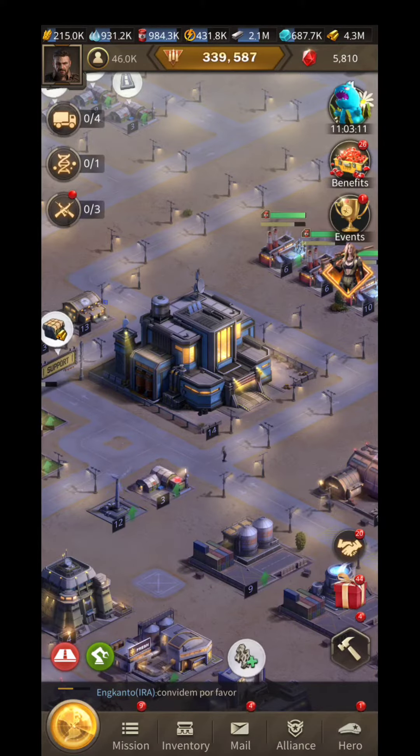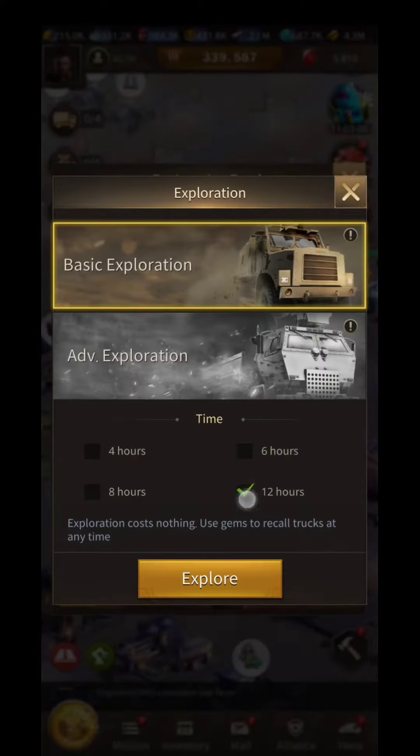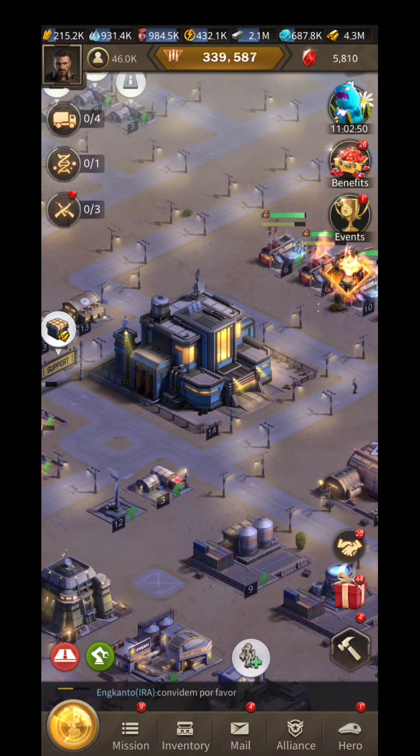Hi, this is Gamer MW from Zone 15. Today in this video I'm going to tell you how to explore. By using our engineering truck, we can send our engineering trucks for exploring from the outside areas of our city. We can choose the time — six hours, four hours, or 12 hours, etc.